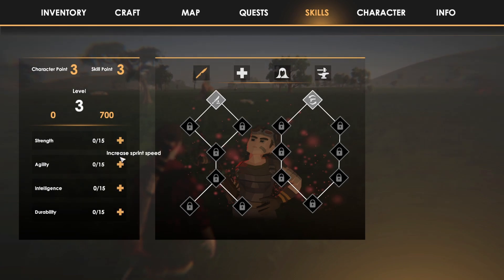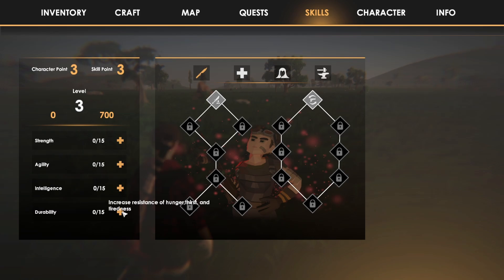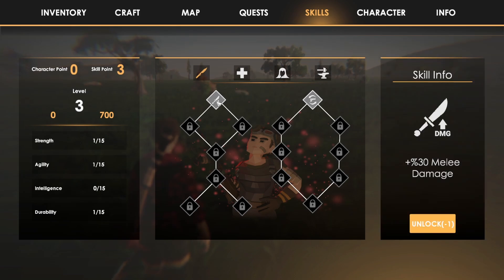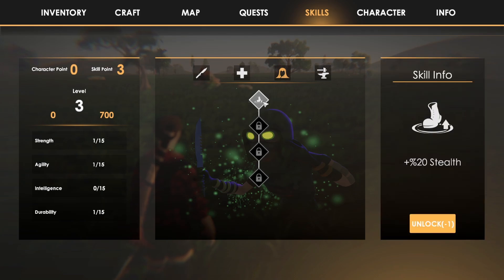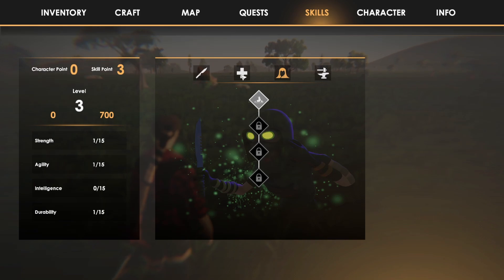Increased total health. Agility increases sprint speed. Increased intelligence increases the efficiency of trading and crafting. Increased resistance of hunger, thirst, and tiredness. We'll go agility — 30% melee damage, 30% swap speed, 20 health, 20 hunger resistance, 20 stealth. Too bad I don't know how to stealth properly.